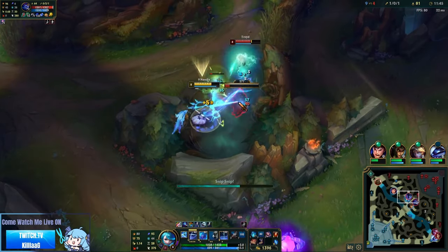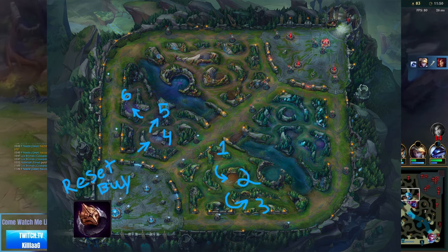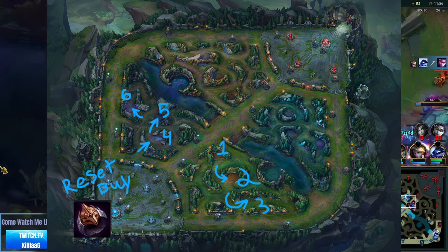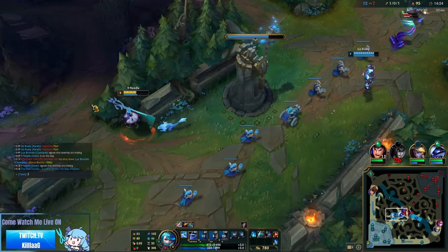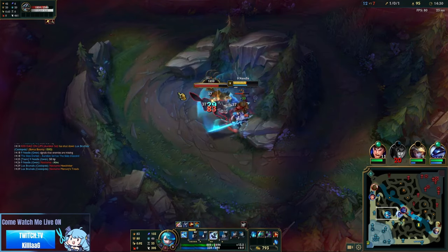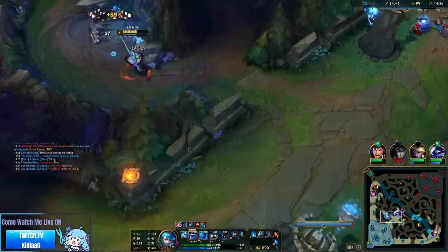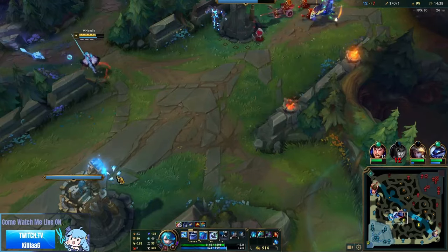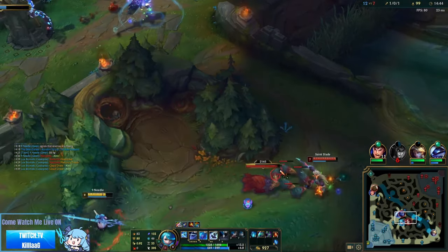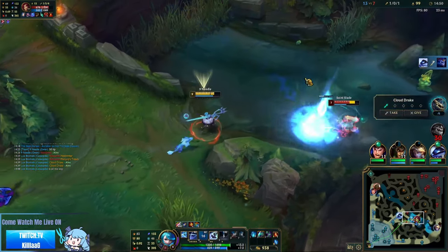I first saw this from players Dante's and Tarzan where you go Raptors, Red, into Krugs, then reset for an early Dark Seal. After that you go Wolves, Blue, Gromp. This changes the timing of your clear so that if the enemy were to invade you, they wouldn't see you and leave. Or if they end up wanting to take the camp for themselves, you'll have an item advantage due to resetting for an early Dark Seal at around 390 gold. No matter the clear, you will always want to start Q and hit the nearest blast cone a few seconds before the camps spawn — this gives you a little extra damage on the first Q due to gaining one stack before the camps spawn.